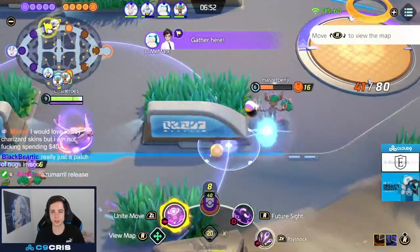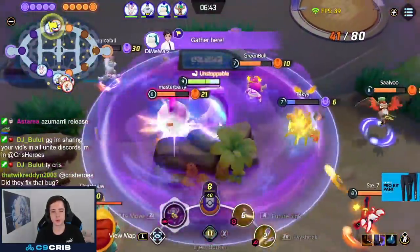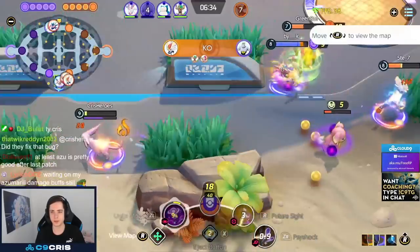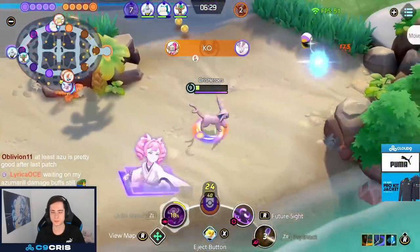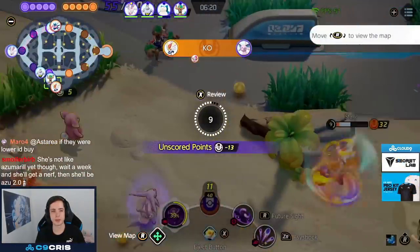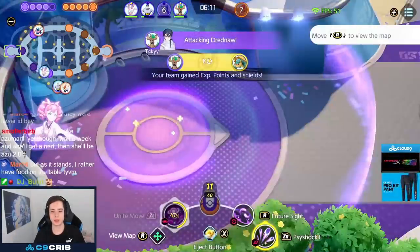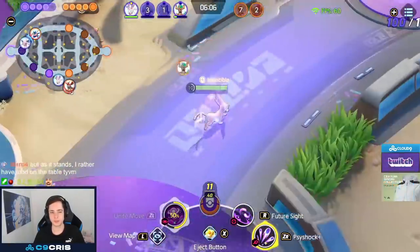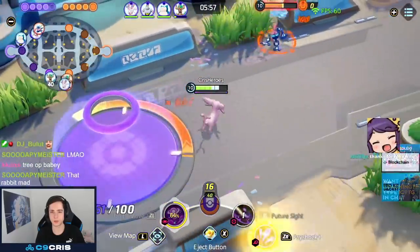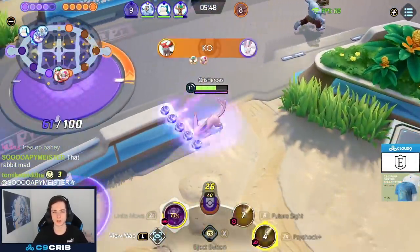Espeon gets its Unite move at level 8, which can make it a good jungler since you don't need level 9. Looking for Psy Shock poke — you Future Sight someone, but I don't always Future Sight first since the opponent knows you're targeting them. Here we play quite well hitting a huge Psy Shock on two characters at once, stunning them. I hit a nice double stun, get the Eject Button usage, and there's the reset — we have another Psy Shock. Future Sight gets the kill or is on target while they die. You get the free empowered ability either way.